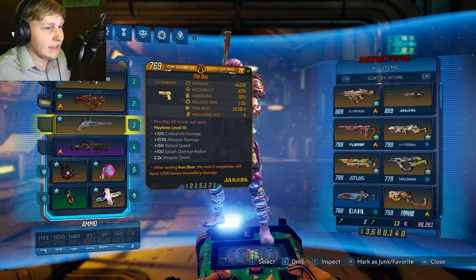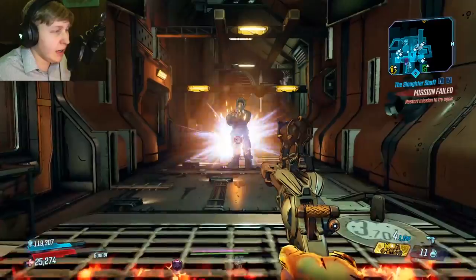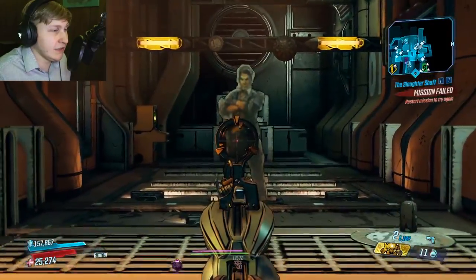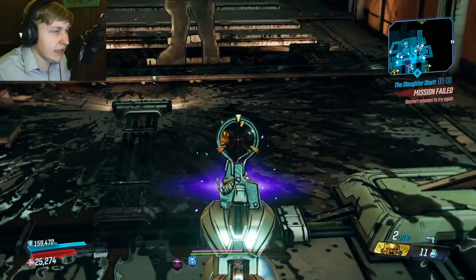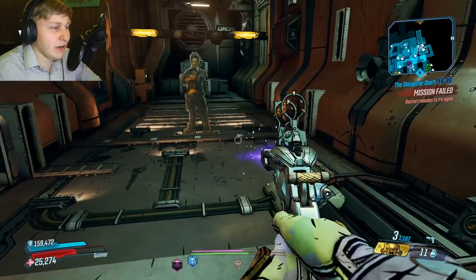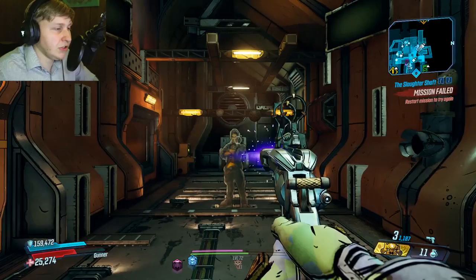Every single time you shoot the Duct, it's going to shoot a sticky bullet. I have the Infernal Wish on this character, which means we're shooting two bullets at once. Each bullet spawns a little Torgue-style sticky that explodes after a while and deals pretty good damage. When you hit a crit, ricochet bullets also occur. We got three Minesweeper procs there, which was crazy. With the Infernal Wish, there are four bullets that spawn, and they spawn right next to each other.